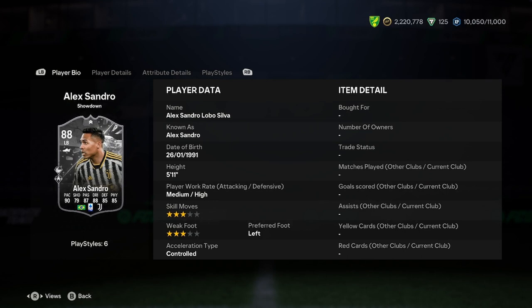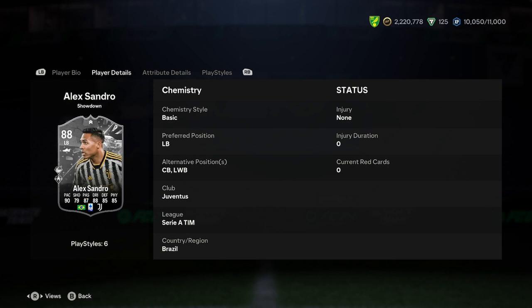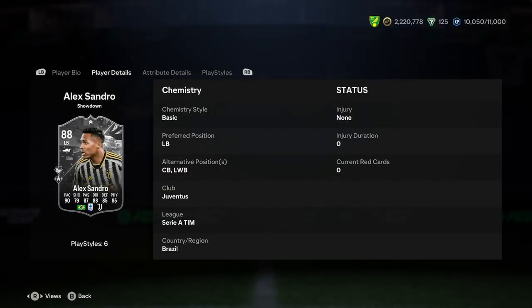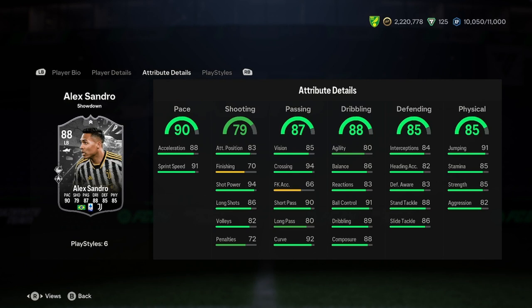So we've got 5'11", medium-high work rates, 3-star skill moves, 3-star weak foot, left foot and controlled. 3-star weak foot ain't great, I won't lie. 5'11" is okay, medium-high is good, controlled is okay. You can play centre back — we'll be discussing whether he fits into that role in just a second. Obviously he's a left footer, so left-foot centre back for you there if he does fit. He's got Juventus, Serie A, Brazil as well.